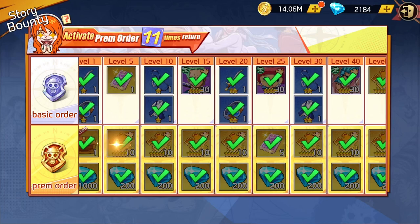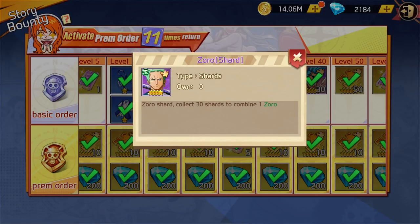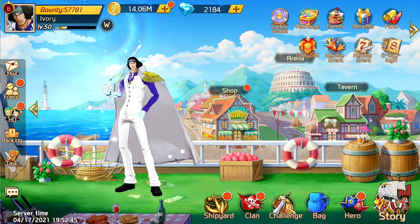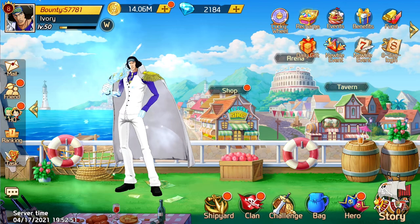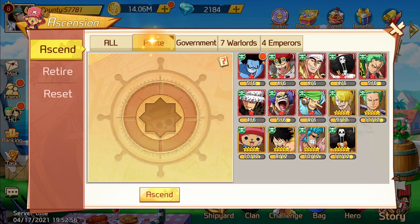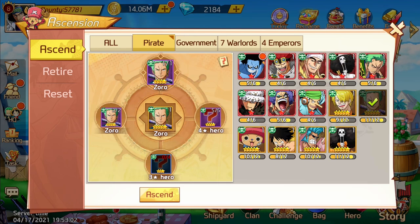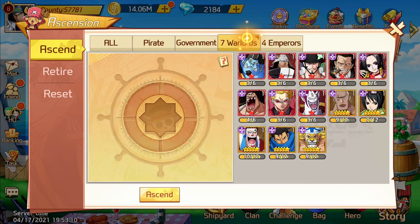If you go into storyboard and click main story bounty, you get a free Zoro, a free Chopper, and a free Frankie — those characters can be up to five-stars. But reminder, they're not real five-stars. Real five-stars are the ones that only have three abilities, not four. But they're still useful because if I had four of them, I could upgrade to a five-star Zoro and use that to get my six-star Luffy, etc. It works for all of them.